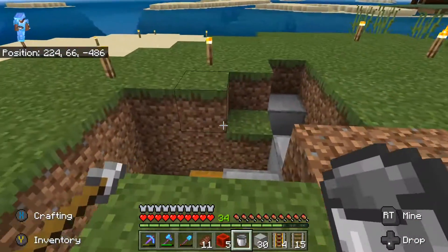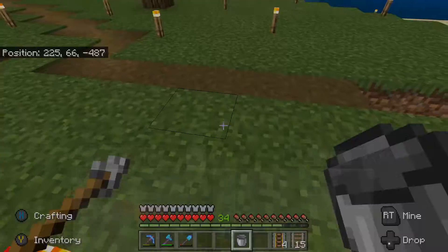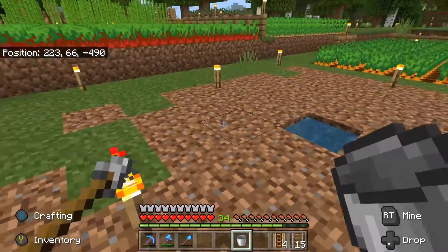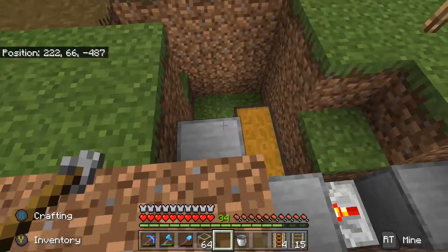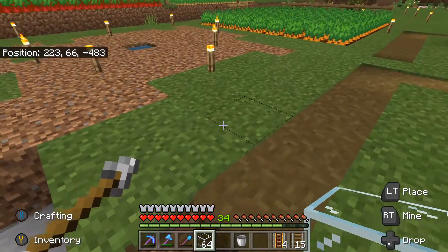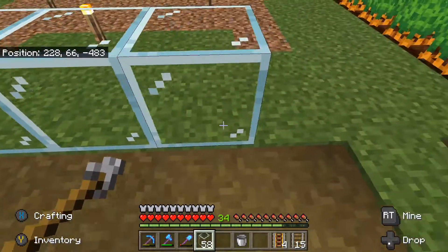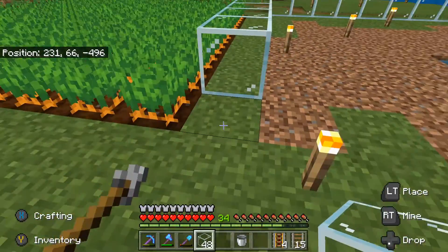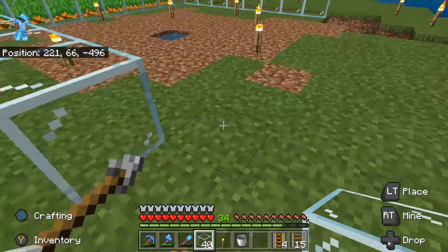This is where your composter will be. Take a hoe and hoe all this land, then put a composter on top and a shroomlight to keep this place nice and lit. Finally, put a block to keep the villager that you're eventually gonna bring in safe. I'll use glass because I want to be able to see inside. The glass will come along this corner — that's going to be the inside of my farm — and I'll outline the whole thing with glass so I can see all inside.